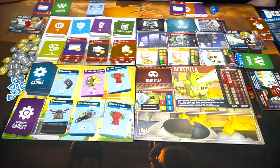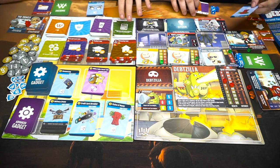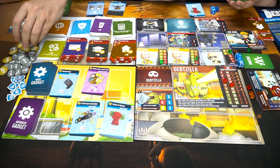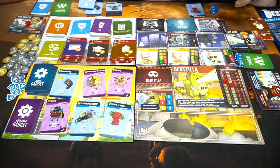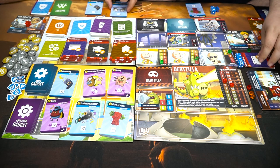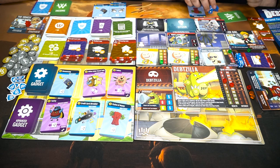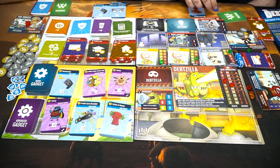I can buy something. The boss is low but boss health is high, so I'll take a fistful of money. I paid off a card so I can't take a new one. I'll go with insurance and then the delivery drone — advanced gadget. I'm going to attach my minus one to this delivery drone so I can use both the plus two and the minus one.